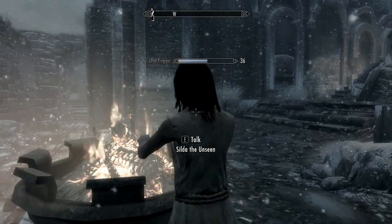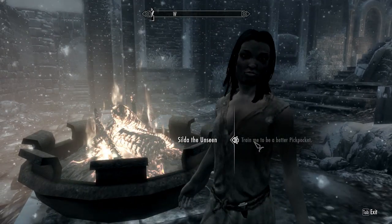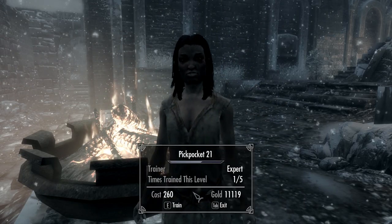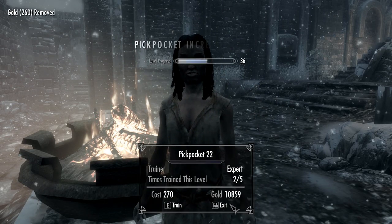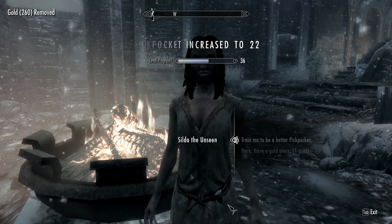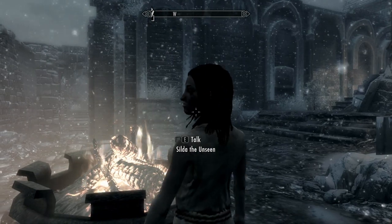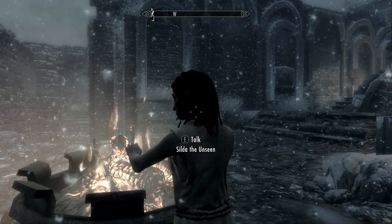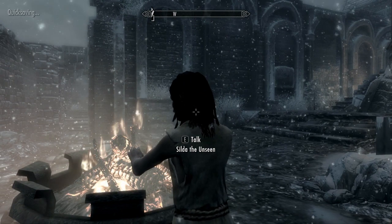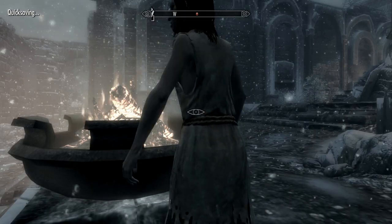Then you can rinse and repeat this process — you train again for another level. You can always save with F5, like I said. Quick save before doing this, just in case you get caught.